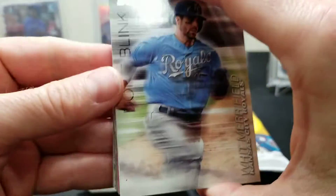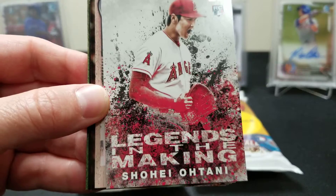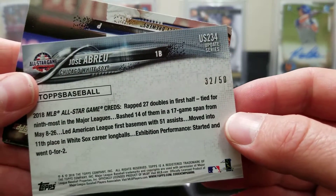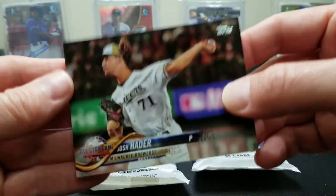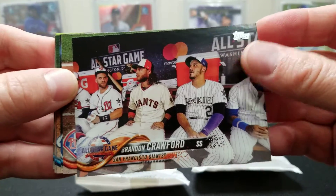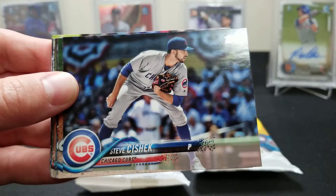Beautiful man, in due time. There's an Otani! You got an Abreu - Jose Abreu? That's a short print, 32 out of 50. Nice short print all-star card - look at that guys, beautiful. Jose Abreu, that is a nice card. This has really been a very successful run. A Brandon Crawford - that's a cool card with everybody on the bench like that. Wonder if that's a short print. So far it's been a heck of a pack.